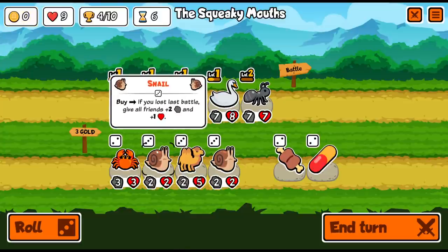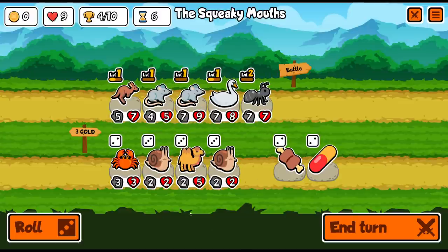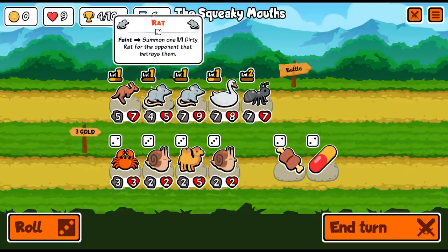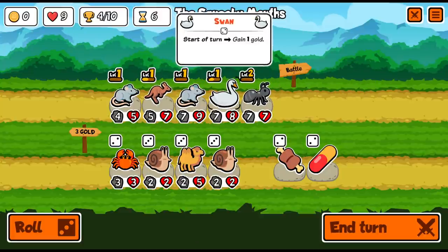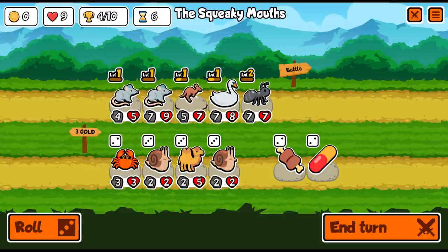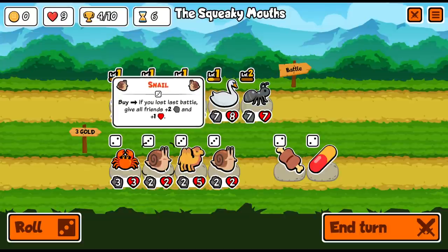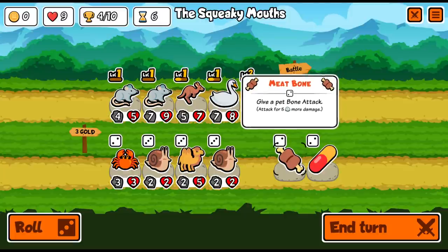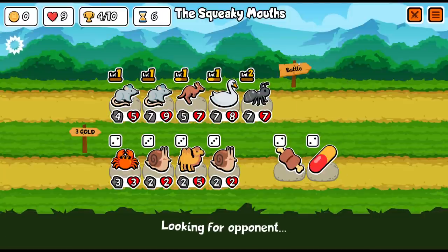Snails: if you lost last battle, give all your friends plus two plus one. We could stack these guys, and anytime we lose we get overall stronger. I don't know if that's really a winning thing. We need the ant to go first because we do want it to die. The kangaroo has the most health, so it might attack the most often and get the better benefit. There's no reason to lock anything right now, although it would be good to throw the meat bone on something eventually.